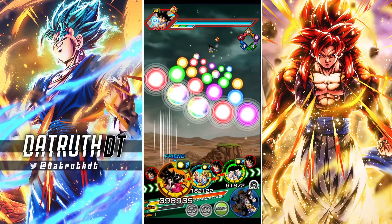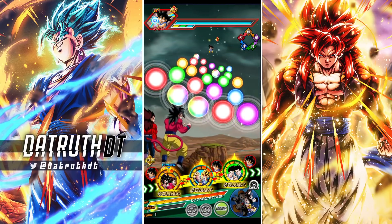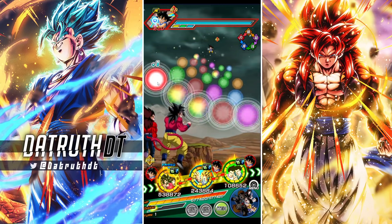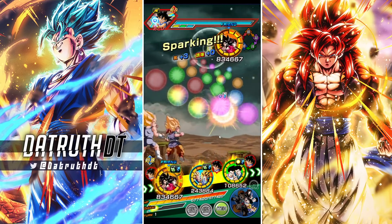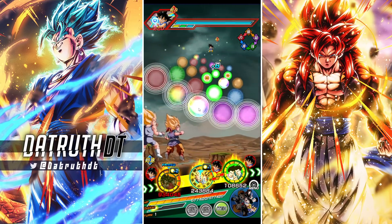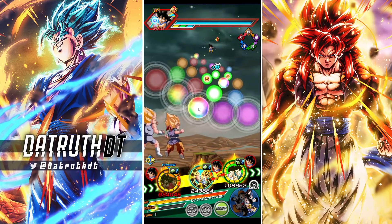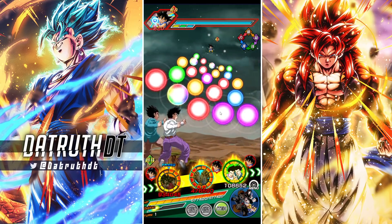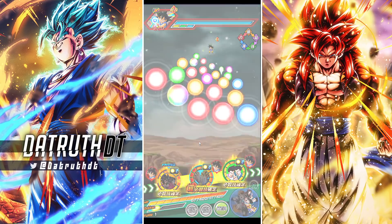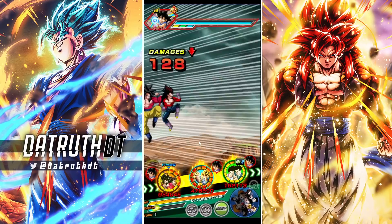Put the Super Saiyan 4s in slot 1 and then hit the STR orb on the right. That will open things up. We're going to activate the 5 key spheres so we'll be able to get their guaranteed additional with the medium chance to super attack, which will be good. We can sort of see how this is going to work out.